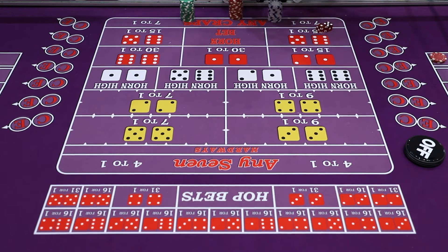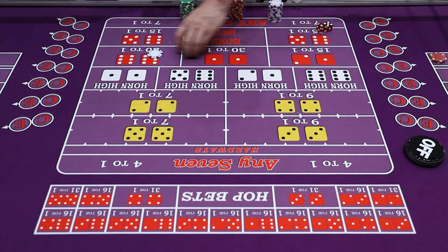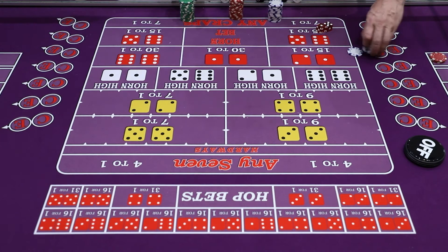So three-way craps — there's a lot of different three-way bets. Three-way craps is basically just putting a dollar on the ace-deuce, aces, and twelve. The dealers will stack up the bet and it'll form three-way craps. Why do they bet three-way craps? It pays a little bit more than just betting a crap check — this pays seven times. So if you bet $3 craps, it pays $21.